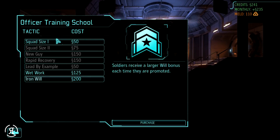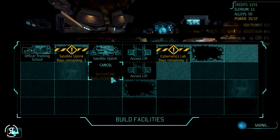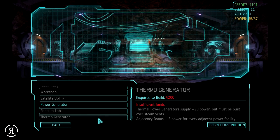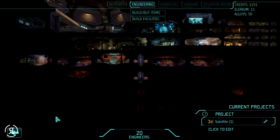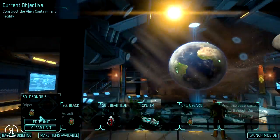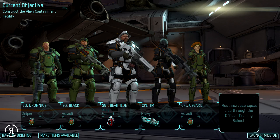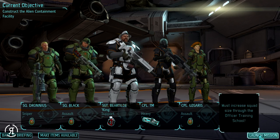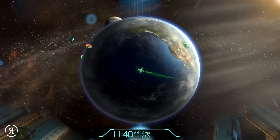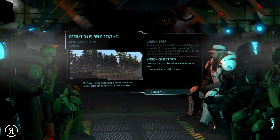Let's go to the Officer Training School and get a squad size increase - thank you very much. Now let me just check how much a thermo generator costs: 200. We do have some things we can sell in the grey market, so that's not too bad. Let's go to mission control, UFO landing site - we're sending the Sky Ranger and taking Dronius with us, who will hopefully level up. My apologies for making poor decisions with him as one of you stated in the comments.